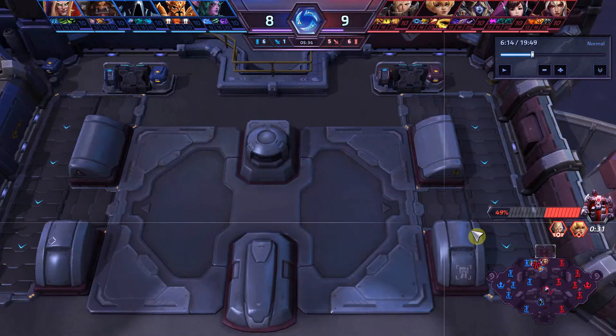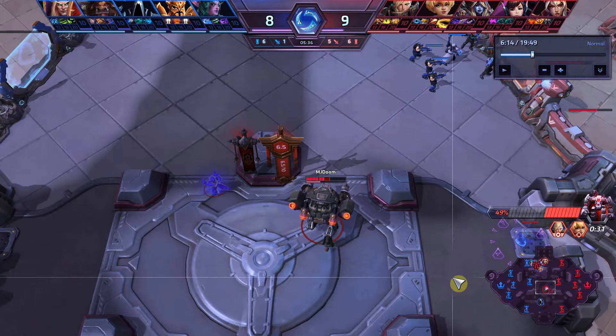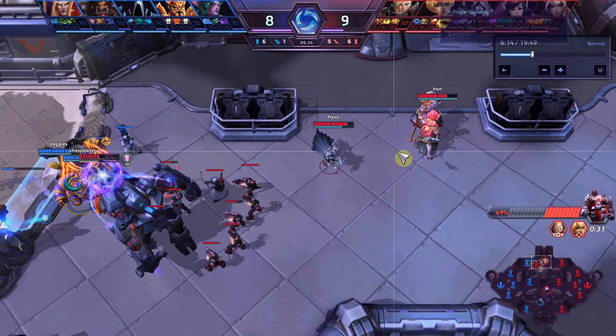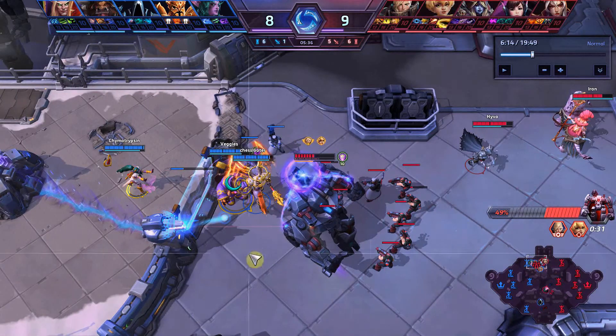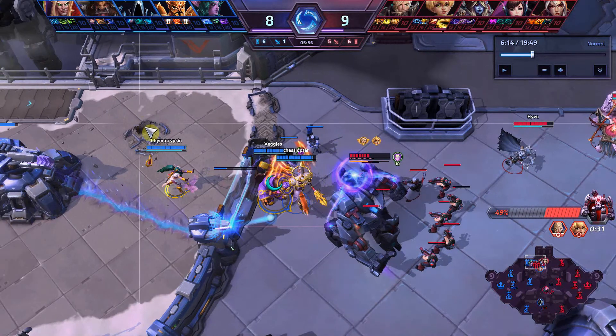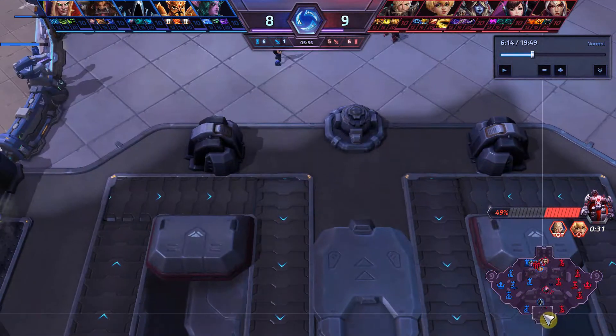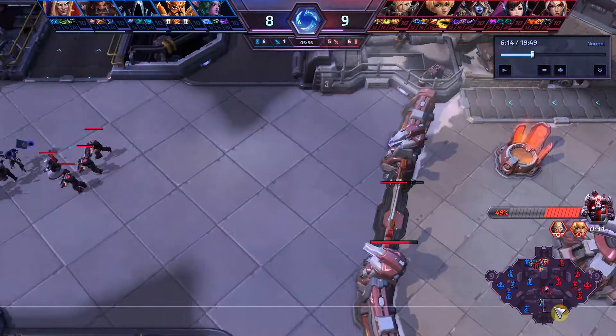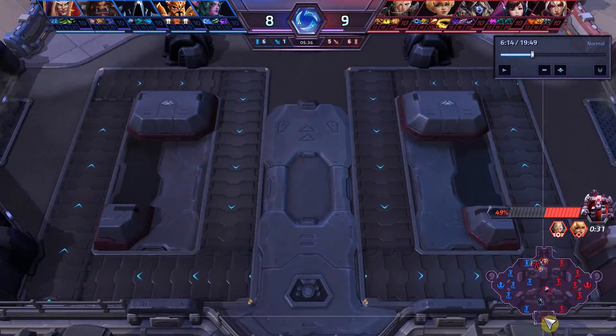The first one's always going to be middle, the second one's always going to be top, the third one's going to be bot, and the fourth one's going to be mid. After that, it really doesn't matter because if your game's going past four, something has gone horribly wrong. So whenever you get a protector, you want to take out the well wherever the next objective is going to spawn. If you get the protector on the second objective, you want to kill the bot well so you're set up for the third objective.